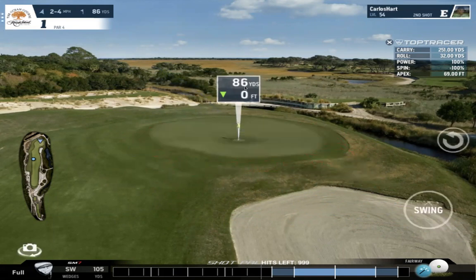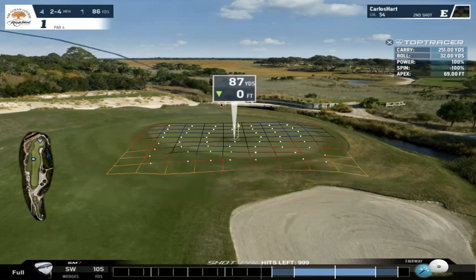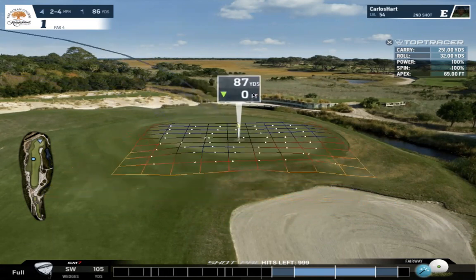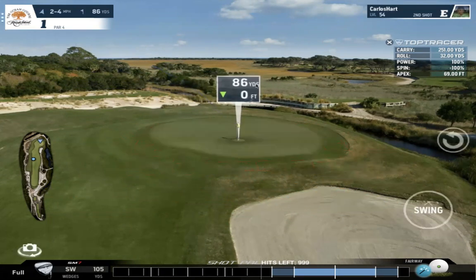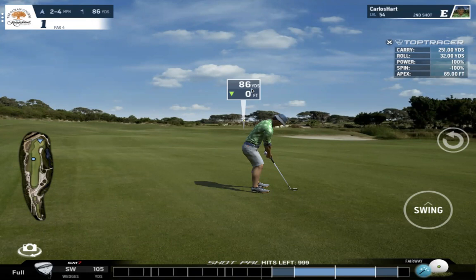I can see it's 86 yards to the pin — no danger around the pin whatsoever. It's 79 yards to carry the green, so that's about 7–8 yards of miss room, and even more to the front. There's no wind today, but two to four miles per hour would add maybe one or two yards to the carry.